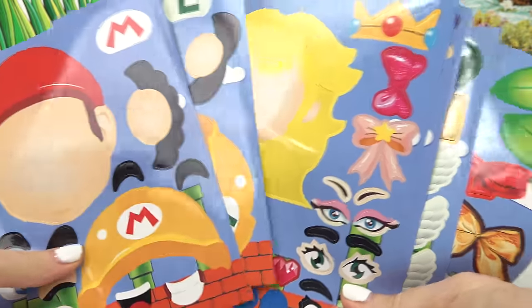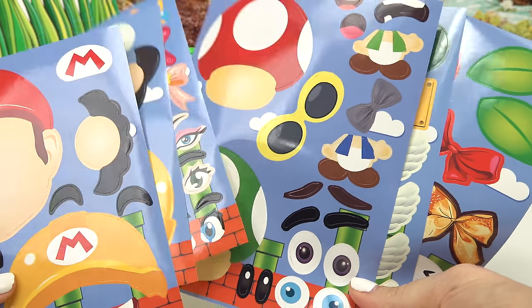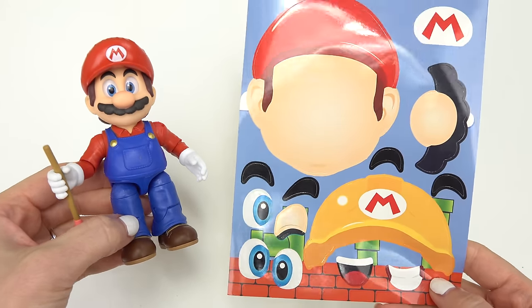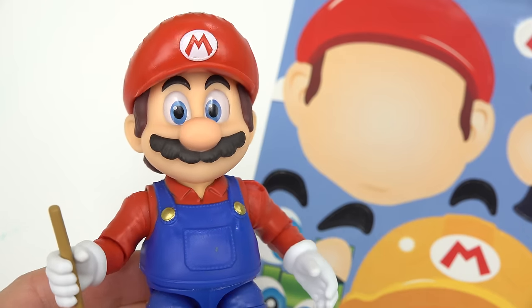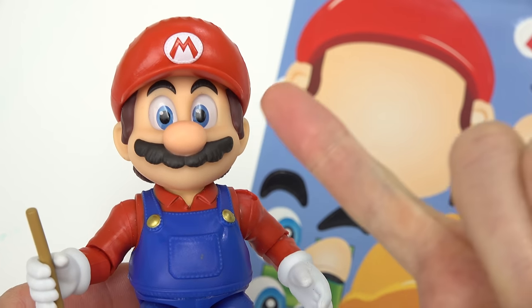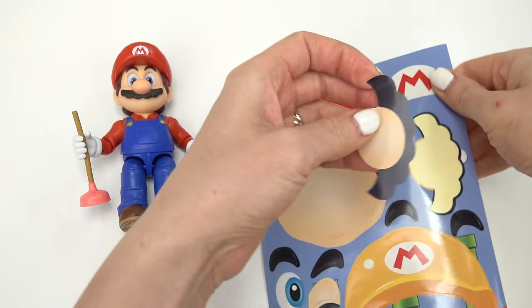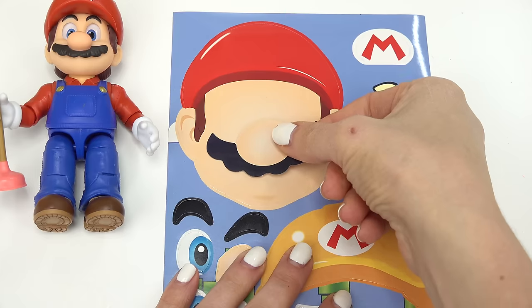Kabool fans, welcome back to my channel! Looks like we have everybody here because today we're gonna be doing Mario face stickers. First up we're gonna start out with Mario's face sticker. Let's look at his facial features — he has a mustache and a bigger nose, so let's go ahead and put that on first.